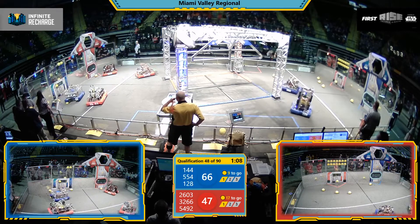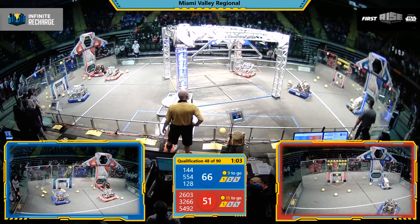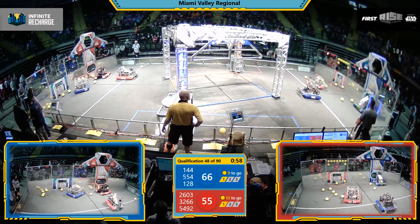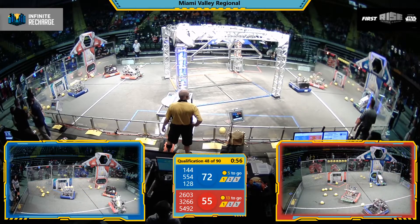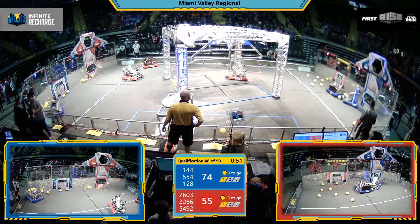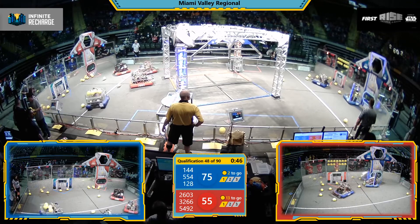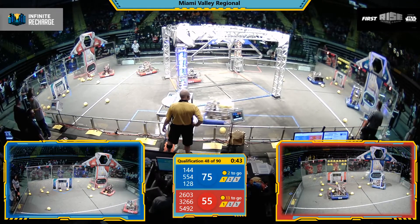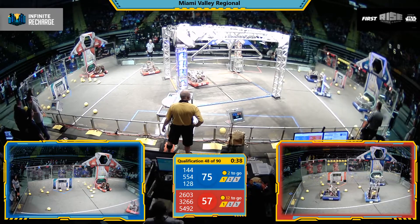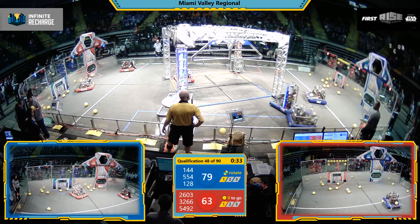Back into the Blue Sector, where the Red Alliance robots are lined up to deliver their power cells. Robot R.S. delivers. 26-03 uses its unique conveyor belt system to launch power cells, but none of them connect — they all come up short. Human players continue to load more power cells through the slots in the Alliance station wall.